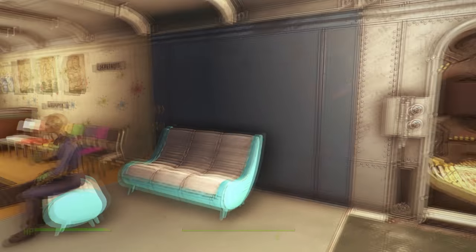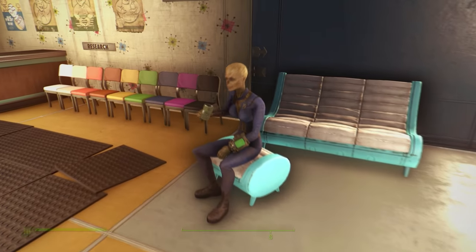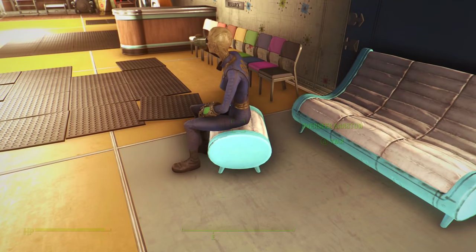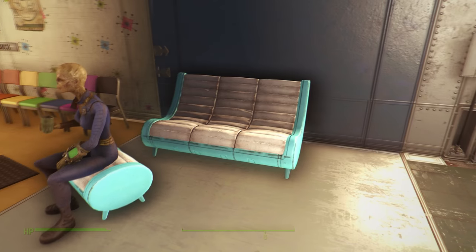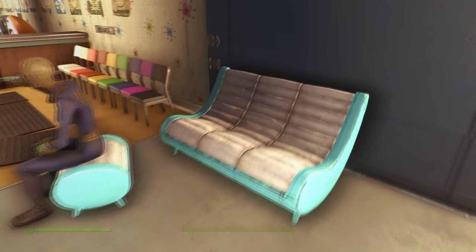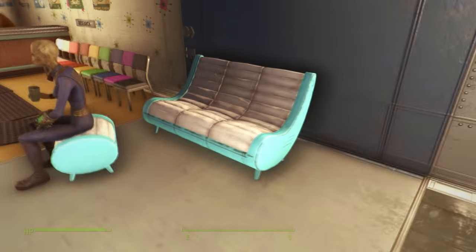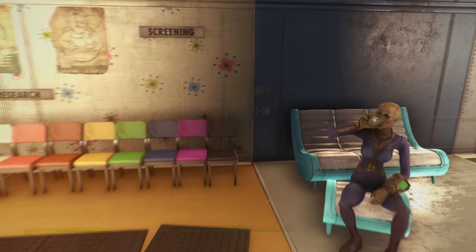You can see there are different types of walls — make sure to check those as we look at the items. The previous overseer is sitting on a brand new ottoman, and we also have a new couch to go with it. These were actually in the game before, but these new versions are much nicer and cleaner looking. Pretty cool that they've added those in.